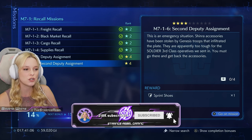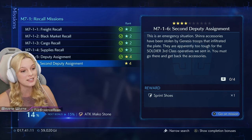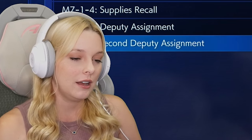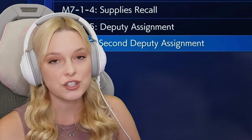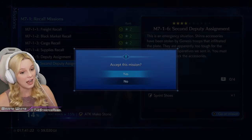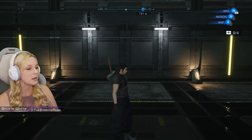This is an emergency situation. Shinra accessories have been stolen by Genesis troops that infiltrated the plate. They're apparently too tough for the SOLDIER Third Class operatives we sent in. You must go there and get back the accessories — all for some sprint shoes that we already have. Okay, I'll do it. What's the point if I constantly need to clean up y'all's mess?